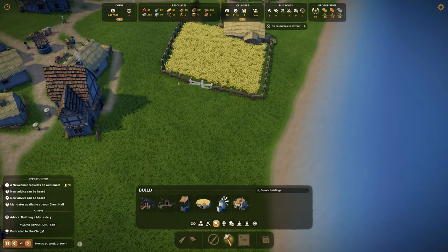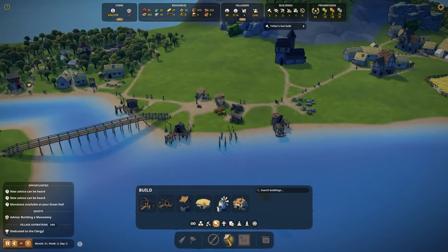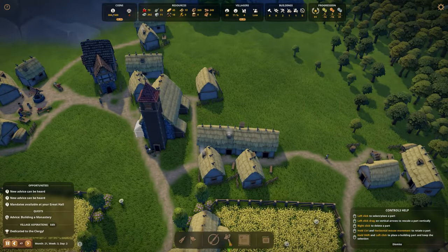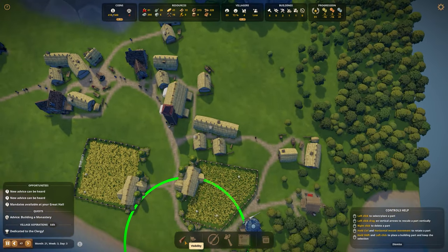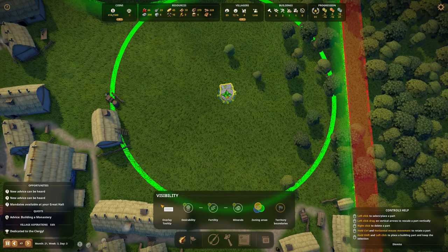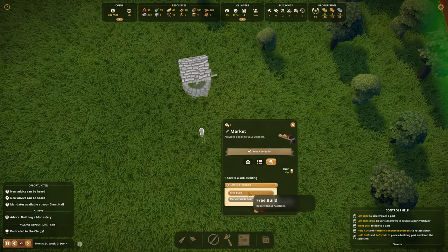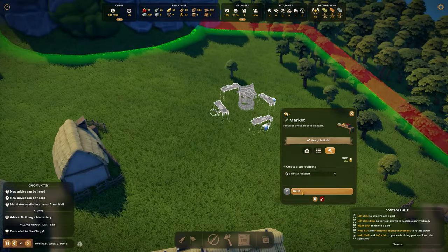I would like to see more bread produced, and we might be able to do that by extending the farm. I'm going to accept this new villager. I want to build some market stands right over here — let's start with a well, then build the market stand right next to it, and add some more stands around here.